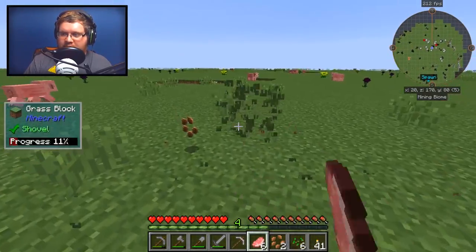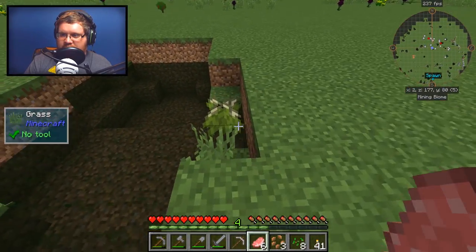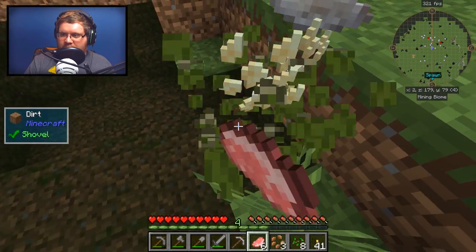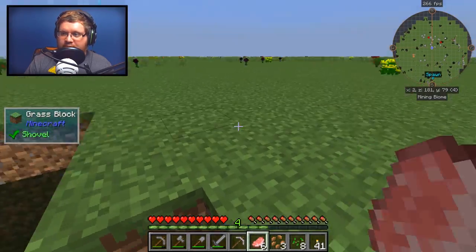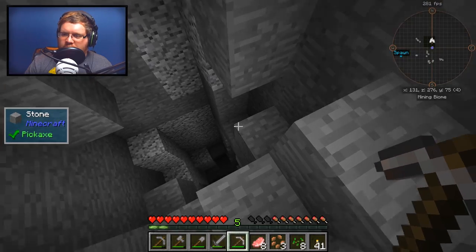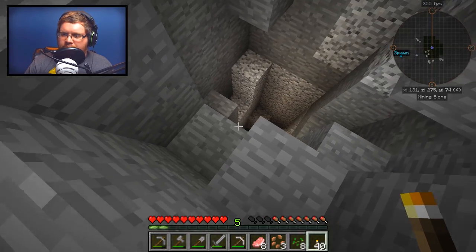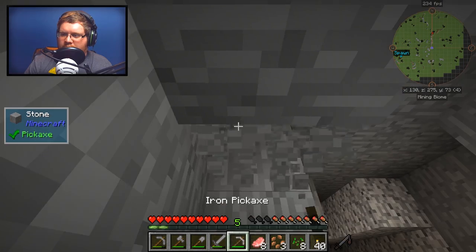We can definitely get a lot of this stuff — we're going to need a few things. There's rice seeds — perfect, that's the rice for Actually Additions. I thought we were going to find an actual... oh, there we go. We could probably mine down there.